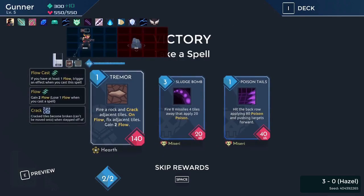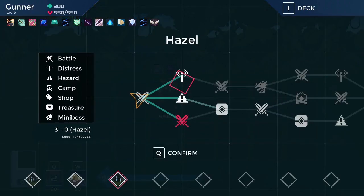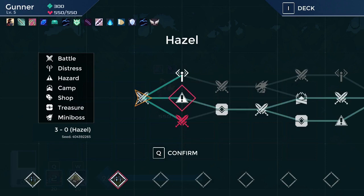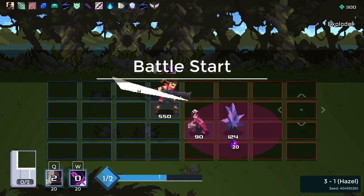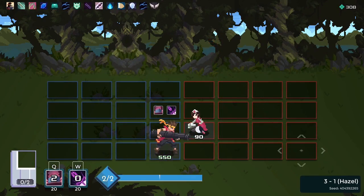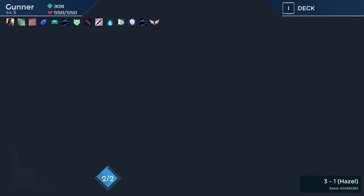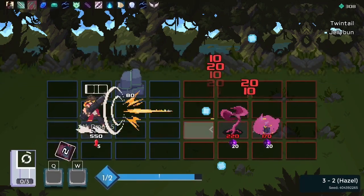It'd be nice to have an artifact that increases our damage — the steel one, what's it called, Honing Steel? I can't remember. I don't really want to bother saving hostages at this point, but there's a mini boss. I'll do the mini boss. Oh, I totally forgot — you can just use your weapon since it hits diagonally. So never mind, the bomb is useless to me; I have no reason to keep it.